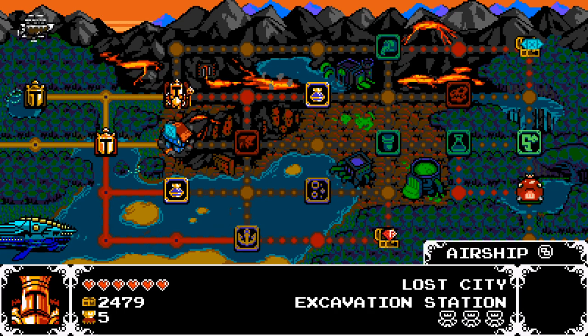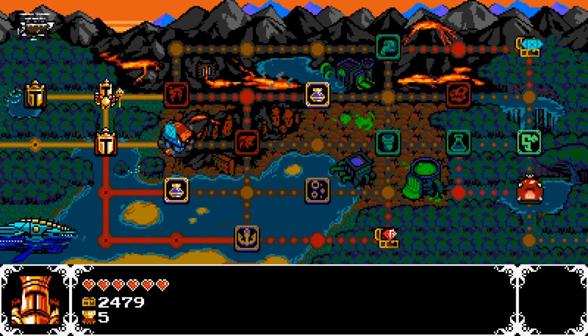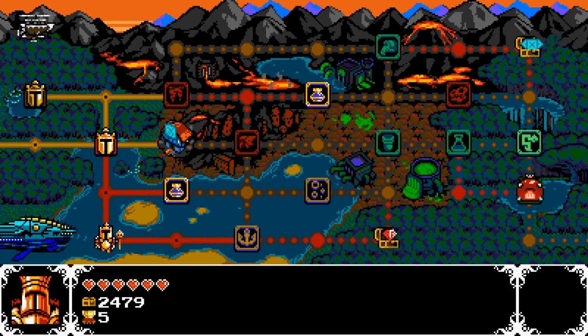Lost City has a secret exit? Actually, these both have secret exits. Let's go — this one seems to open the least amount of things. Let's go to this one, let's go to the Iron Whale.